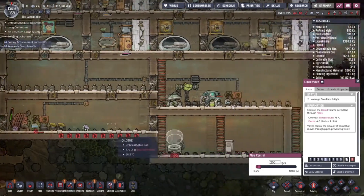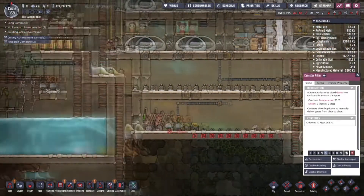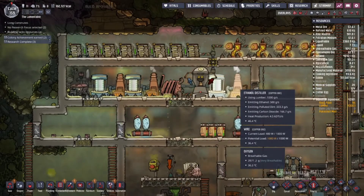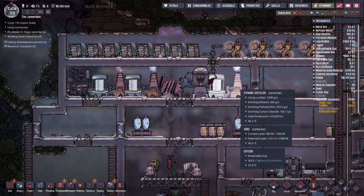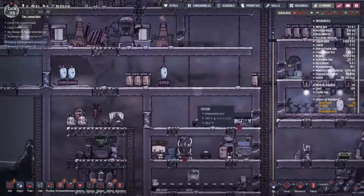I'm pretty sure that those ethanol things that you just finished building a whole bunch of just destroy carbon dioxide — or rather, emitting alcohol, emitting polluted dirt, emitting carbon dioxide. So you're gonna want a carbon skimmer. Storage, maybe just in this general area.